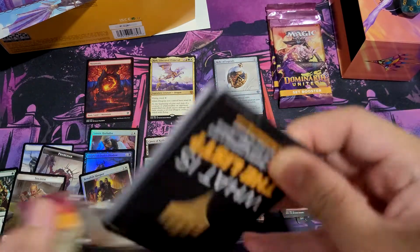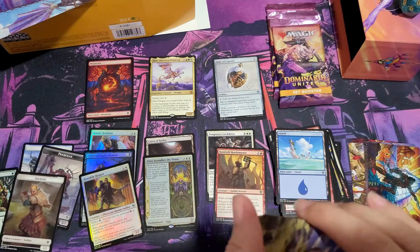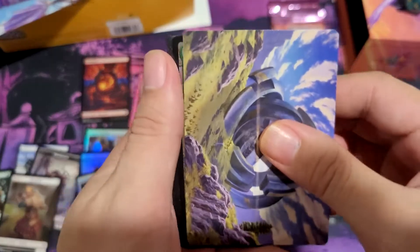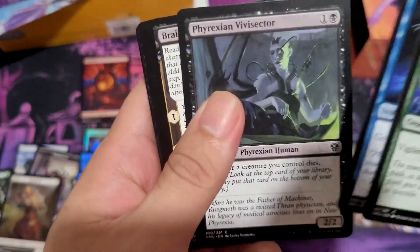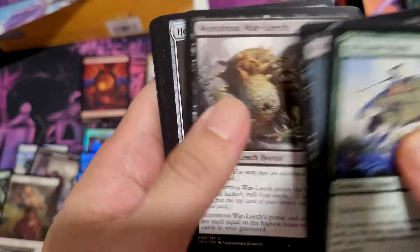Can we get one more mythic? Be greedy — I don't know what else I would want. Foil Forest. Maybe a Liliana — that would probably be the best hit, right?